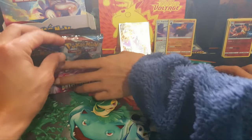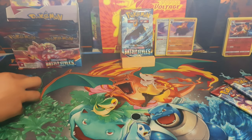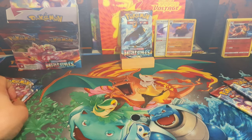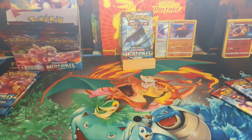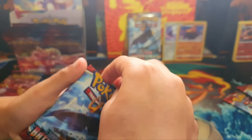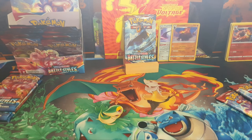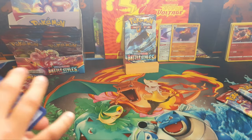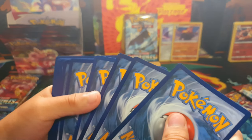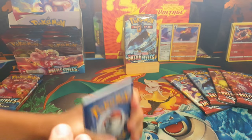Four packs each and one in the middle. You go first because I went first last time. Oh yeah, nice one! I hope you get a gold or something. What if you get a rainbow — that would be lovely — or a trainer. One, two, three, four — you have a full arc. We just need a trainer and a gold.